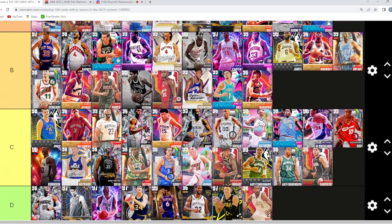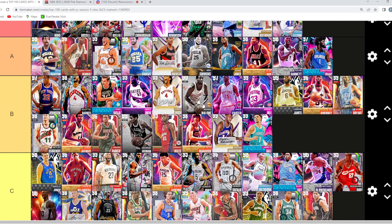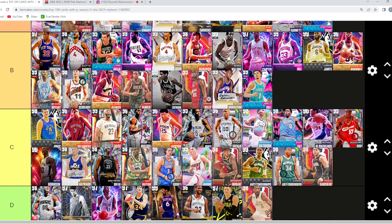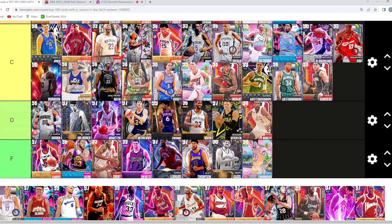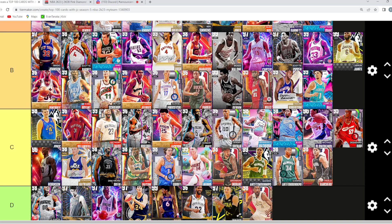Pete Maravich — B tier. He's better than Oscar. He's more fun, six five but moves better, got a better release, has Tray fade — super fun card. I'd put him A out of pure enjoyment, but logically he's not better than Scotty Barnes or Magic, so B. Pippen — also B, same level as Vince or close to it. Poker — B tier as well, solid small forward, maybe same level as Jabari Parker or slightly better.